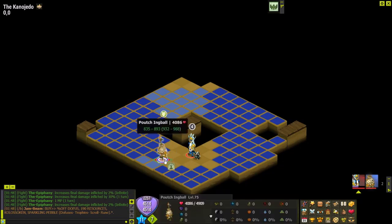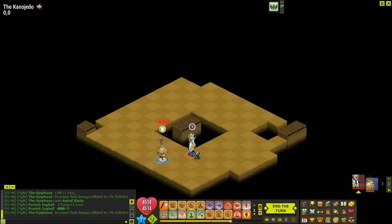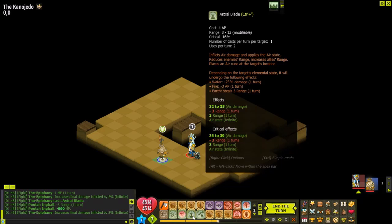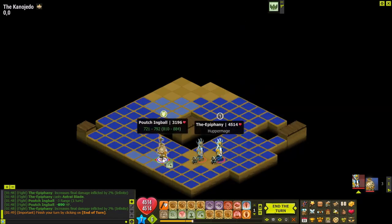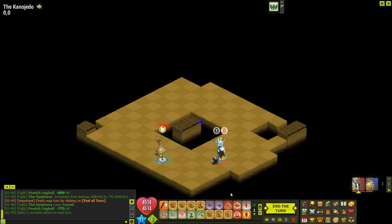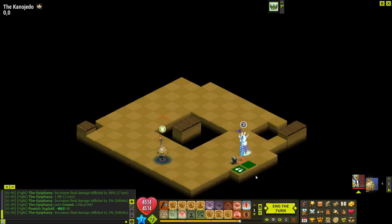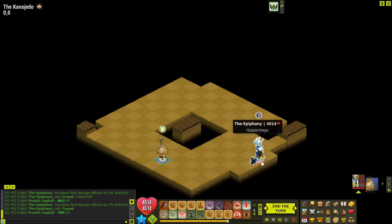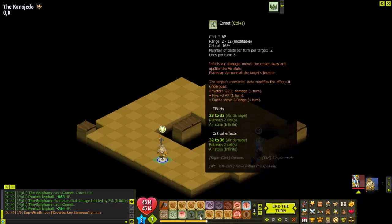Next spell is Astral Blade, which is 4 AP cost, has a lot of range, and does pretty decent damage especially at range. Astral Blade minuses three range from the target - the description says it gives plus three range to you but that's actually false. The next spell is Comet, 4 AP cost, a little weaker than Astral Blade, but you hit the target and it flings you backwards. With 12 AP you can use Astral Blade and then Comet twice.